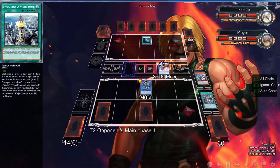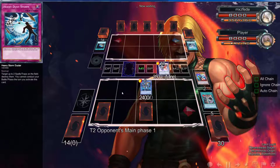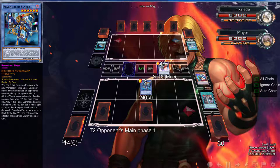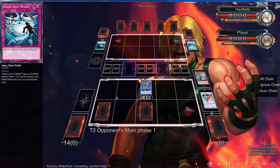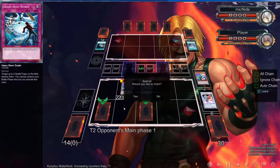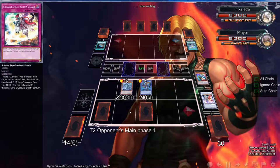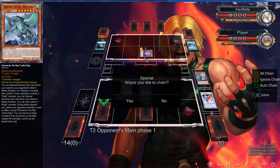He's already starting off with a Terraforming and a Kaiju Waterfront — that's some bull right there, but it's okay. That's getting popped immediately as soon as he activates a card. We're definitely going to get rid of it — we're definitely going to Heavy Dust Storm immediately. Actually never mind — that's actually really fine. That was a dumb move, I would say, because he gave me a Gradle.